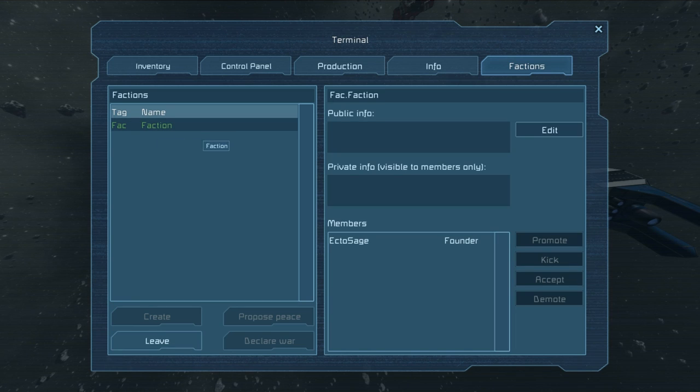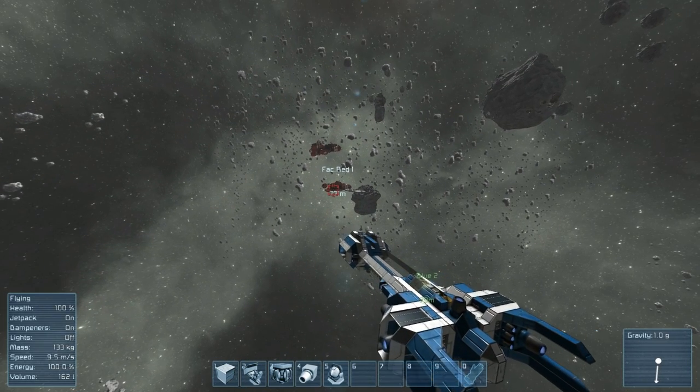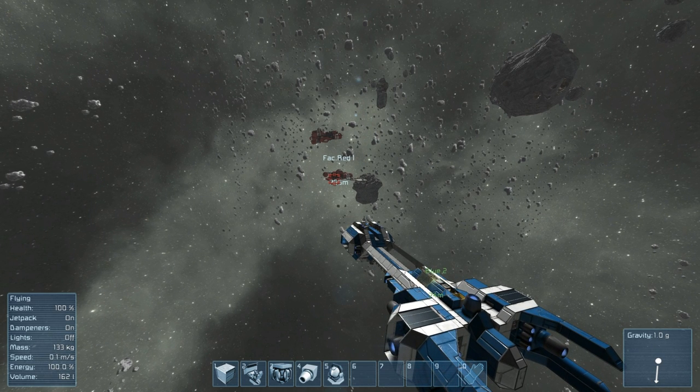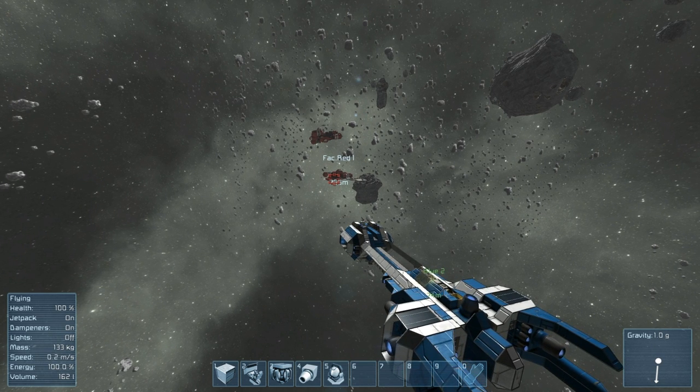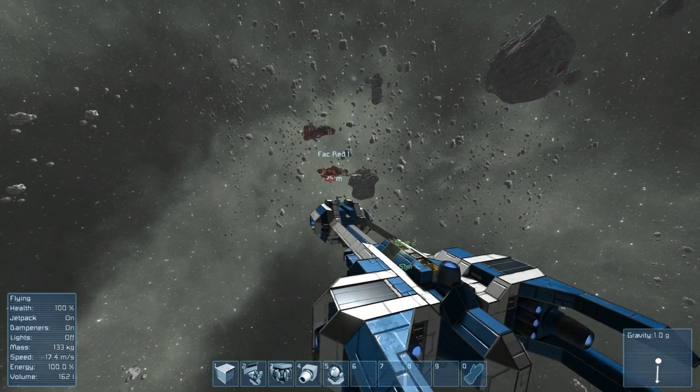To end an alliance, go into the factions tab, select the allied faction, and click 'Declare War' at the bottom left. Instantly the two factions will be at war and turrets will begin shooting one another. For right now, just be aware — don't rely on turrets; they seem dead set on killing each other no matter what. I think it's a glitch, but remember this is the first pass at factions.